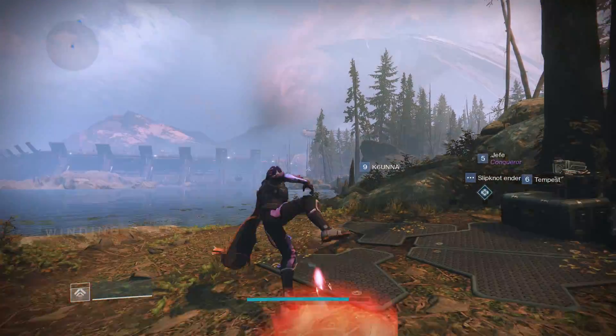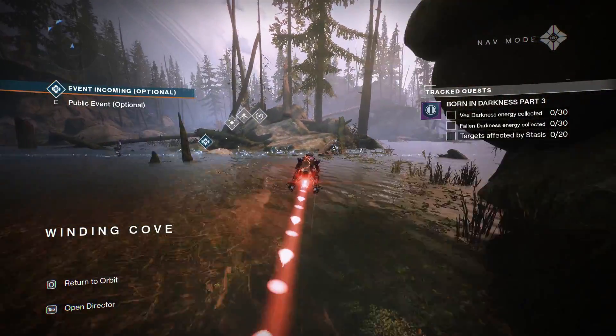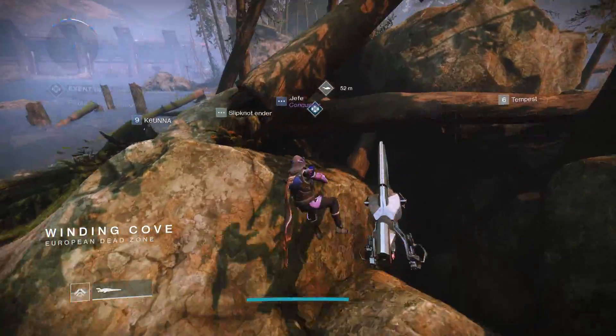Once you kill this boss, snap your menu open and travel right back to Winding Cove, then repeat the same exact steps I just showed you. You will be at 1200 light in no time. If this video helped you out, make sure you like, comment, and subscribe. Thanks everyone for watching and have a great day.